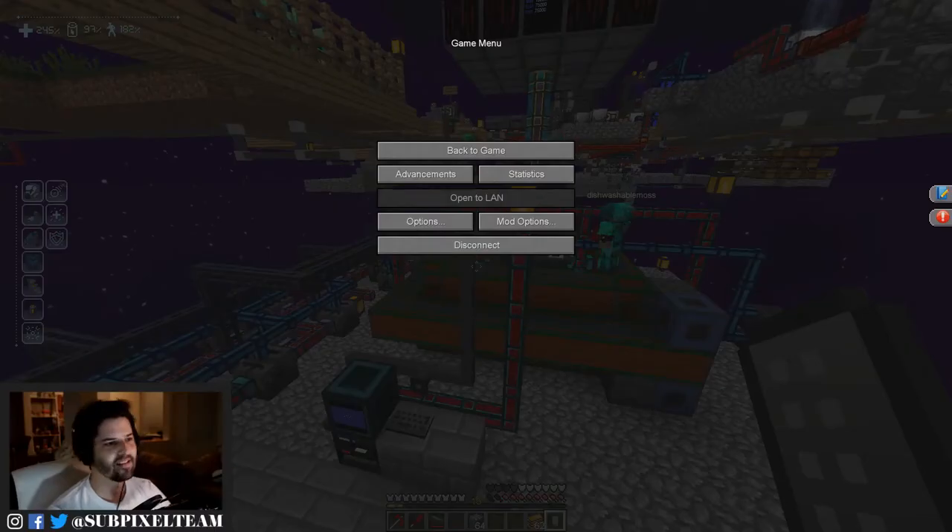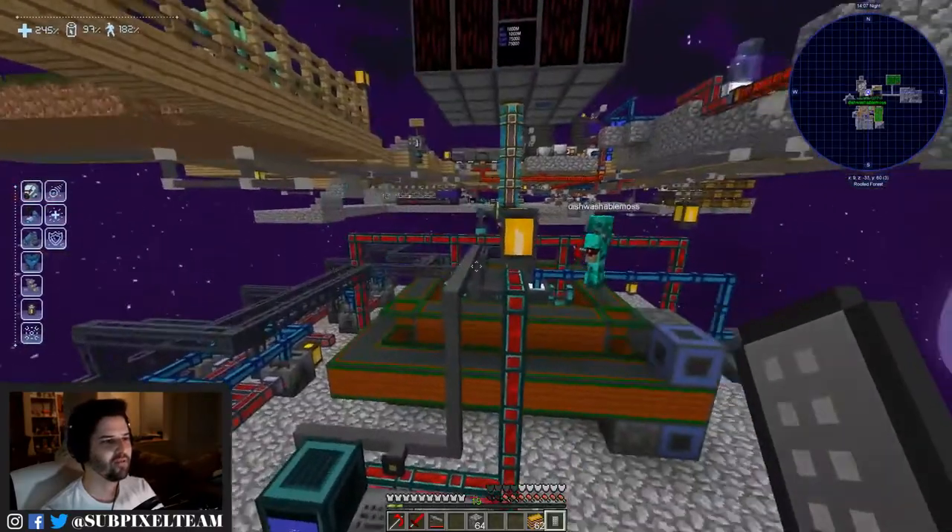Joining us as always is Will Crosby. How's it going? Did you unmute my mic? I did, but as soon as I heard your voice, I kind of wanted to mute it again. Zach Crosby, are you out there? I am. Oh, that's great. Well, let's hop right into it. This is Minecraft, Sky Factory 4, gentlemen.